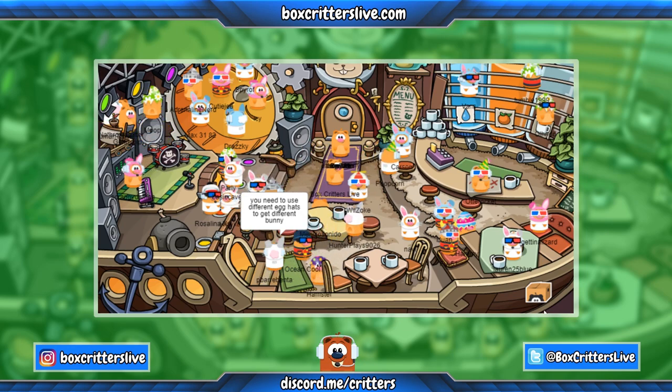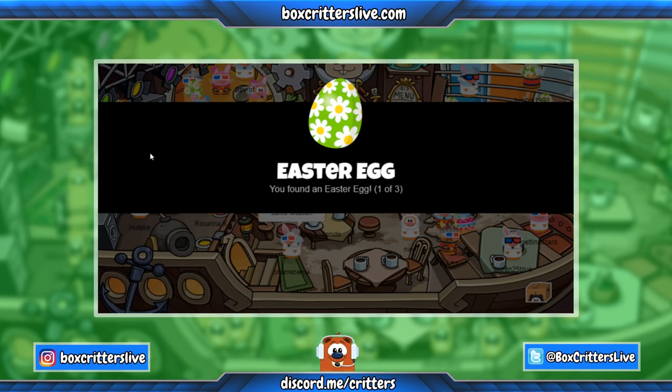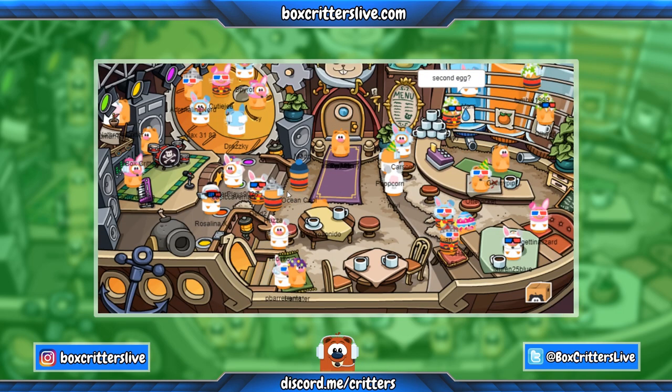First thing you want to do is collect the eggs. We'll start over here because the order does matter. Go around over here by the speaker behind the drums and you will get the first Easter egg. Then after that we're going to find the second egg, which is going to be right here on the speaker.